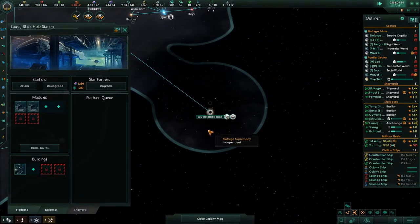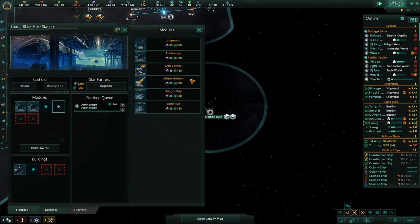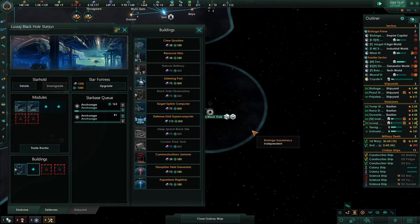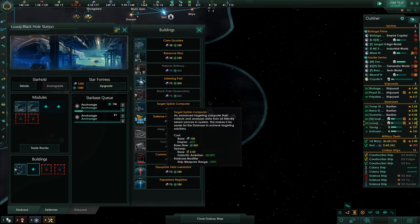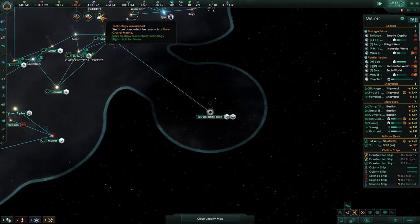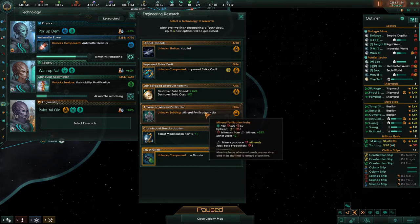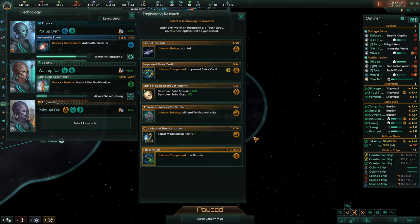This black hole station is just creating anchorage. I've got a black hole observatory on it. The only other things to put on here: anchorage when I get it, Curator Think Tank. Research complete — Curator on click, crystal mines. Now we have our crystals and we can do upgrades.